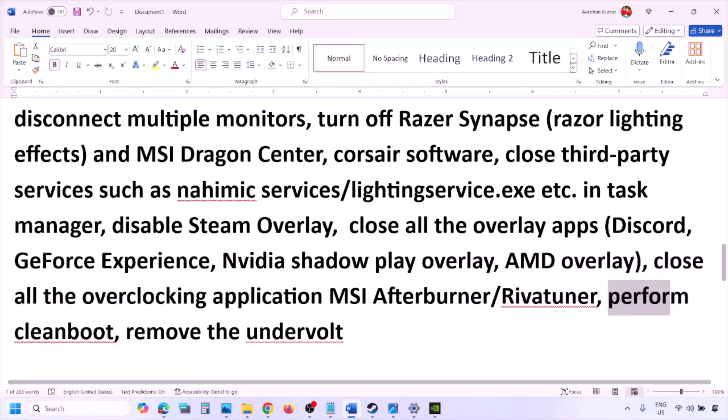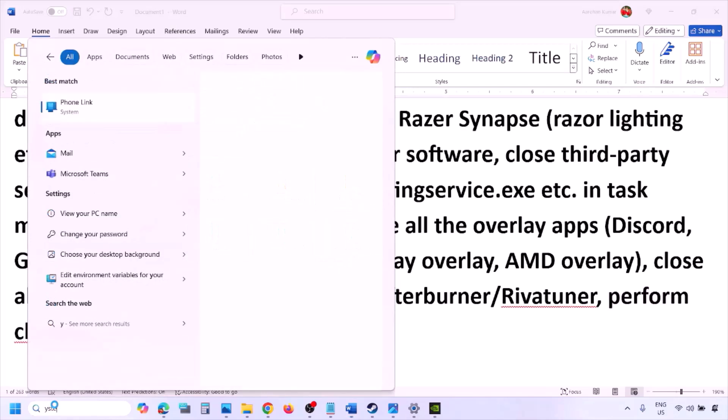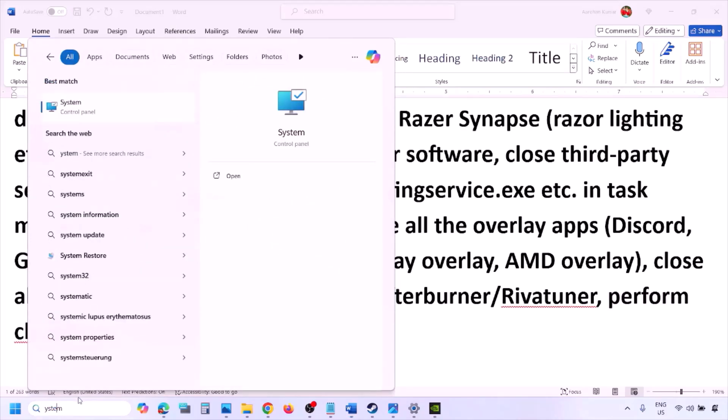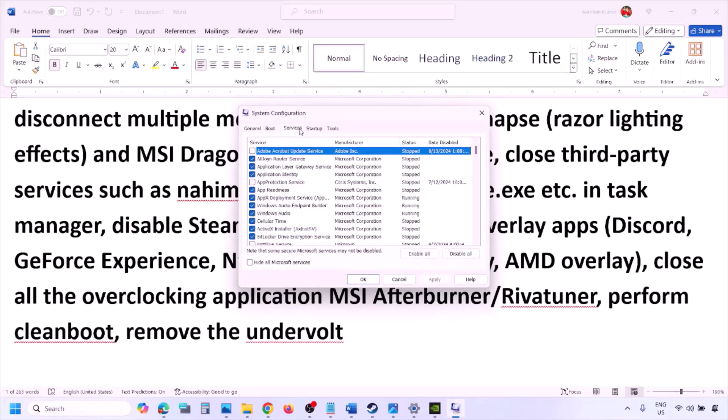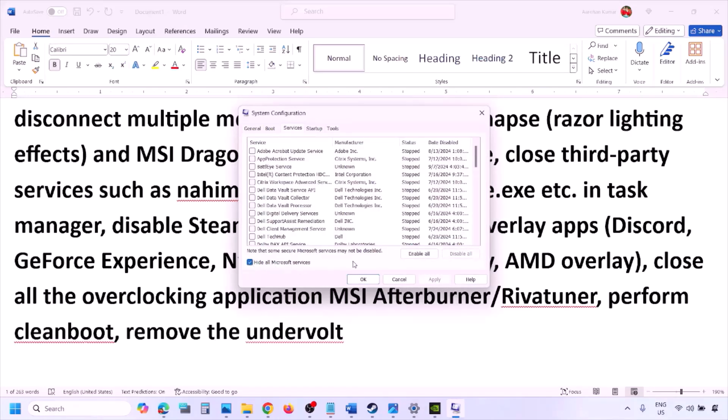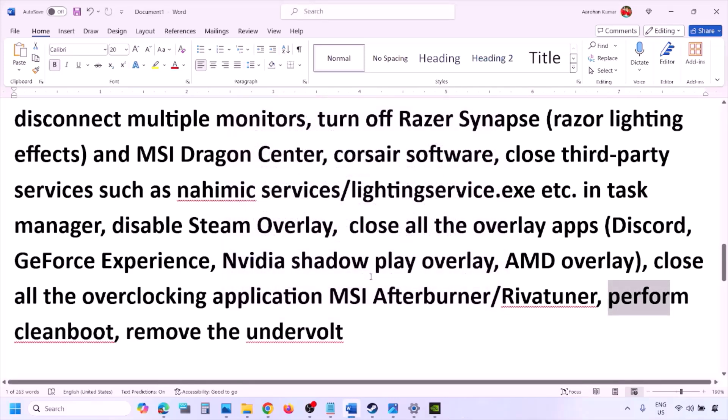Next, perform a clean boot. Type 'System Configuration' in the Windows search box, go to the Services tab, put a check on 'Hide all Microsoft services,' then click Disable All. Click Apply, then OK. When prompted to restart, restart your computer and then launch the game. Also, if you have undervolted your computer, remove the undervolt and then launch the game.